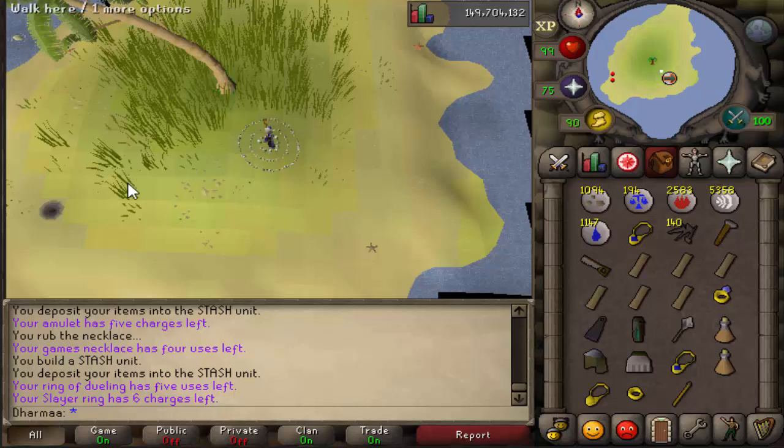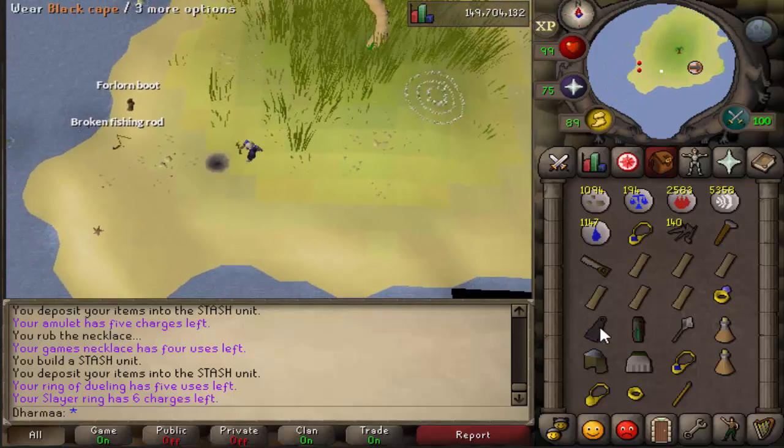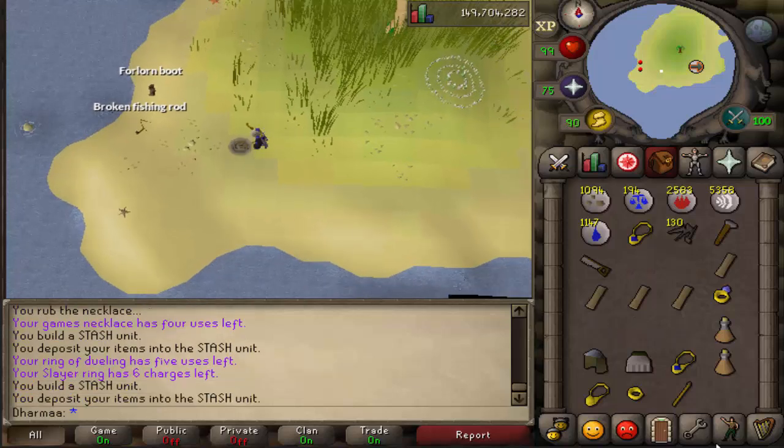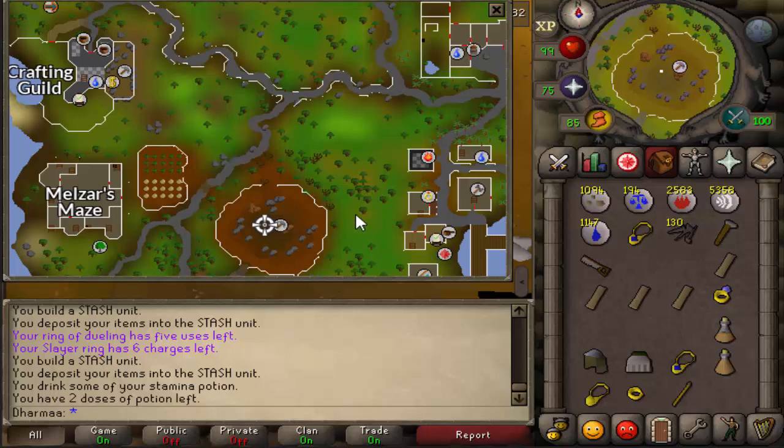After that, if you have access to the fairy rings, use the code AJQ and come to Mudskipper Point. There's an inconspicuous hole. Run over and build it. For this one you need a black cape, leather chaps, and a steel mace. Pop them in.